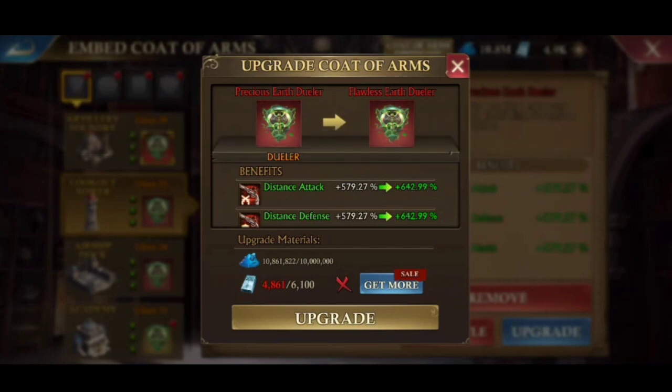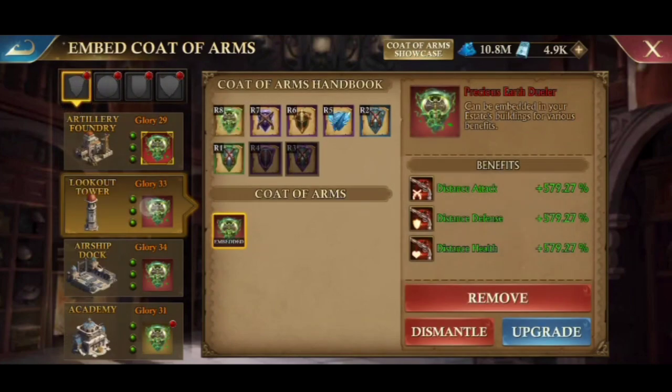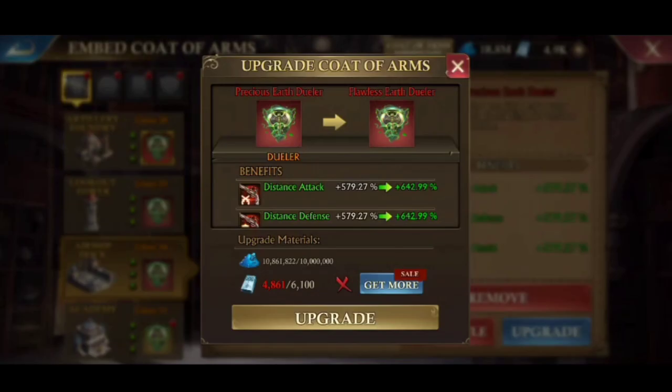I just lack a little more pyrar ingot material. I'll figure out how to get it. The shortfall is about 1,500.